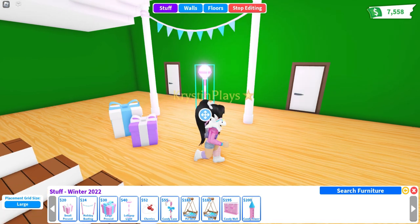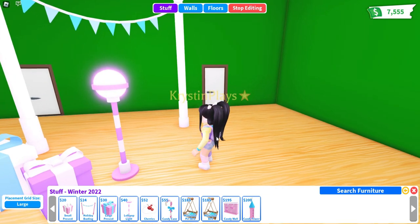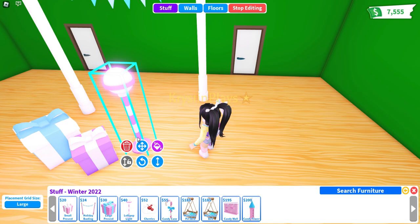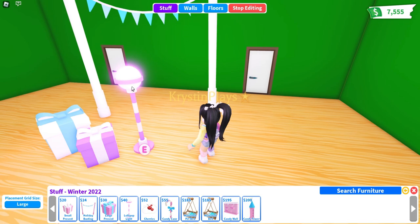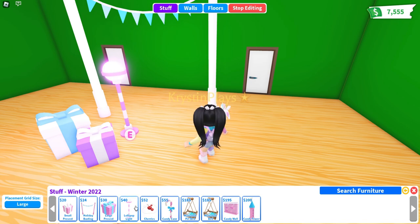Let's do the lollipop light. This is actually really cute. Can we change this to purple? This is going to be awesome in some of our builds. Oh, I like that. We need to pull out the lollipop sucker — we do have the pink one — because I think that would look so cute paired together.